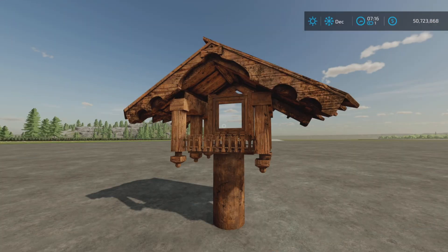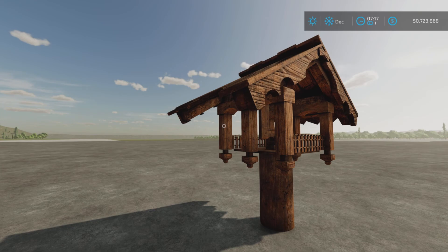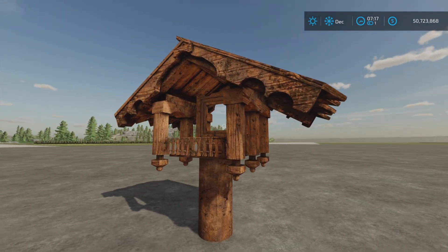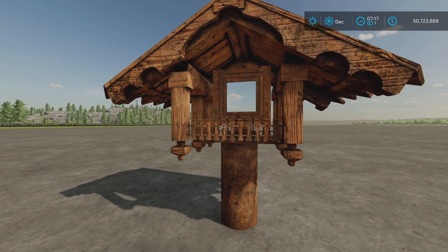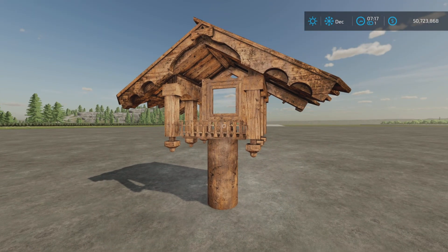Loony Farm Guy here with a new mod for Farming Simulator 22 and this is Oratory by iCass. 8.81 megabytes to download, four slots on consoles. What the heck is it? It is quite simply, plainly, and straightforwardly a decoration and only a decoration, nothing more than a decoration.